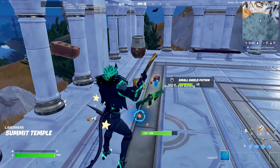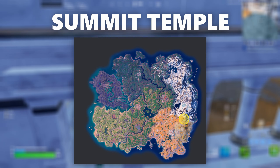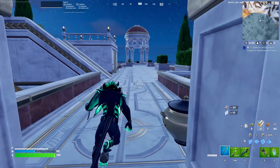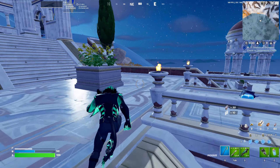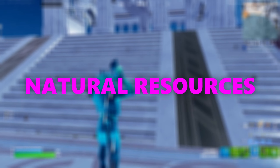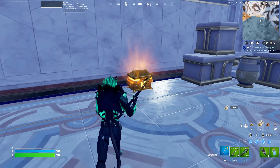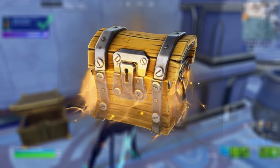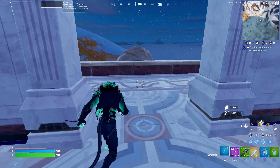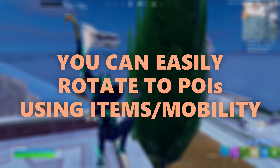The next drop spot is going to be Summit Temple. Summit Temple is going to have eight chests. This is located in the sort of mythological Mount Olympus biome that's in the bottom right side of the map. I'm a really big fan of this biome because it has plenty of natural materials — it's really easy to farm. Summit Temple is located in a really good area on the edge of two biomes: the Mount Olympus biome and the snow biome. Even though it doesn't have direct access to the water split step, it does have really good access to many different areas you guys can rotate to.